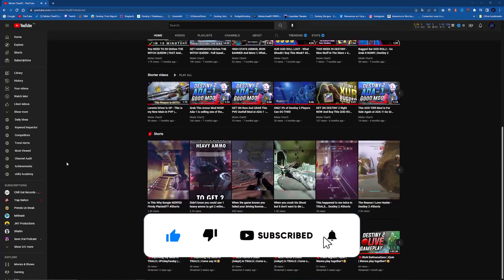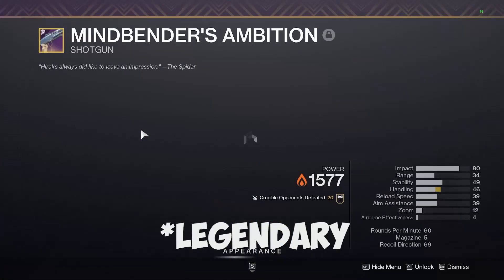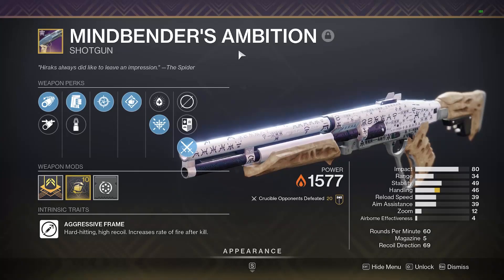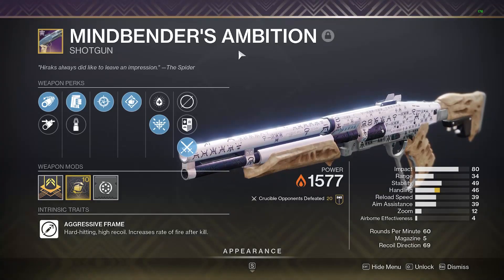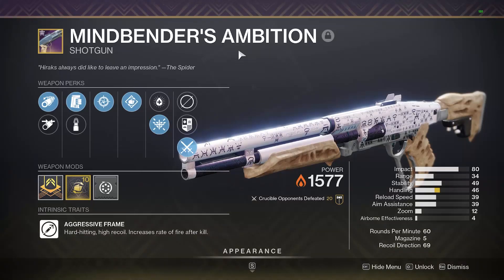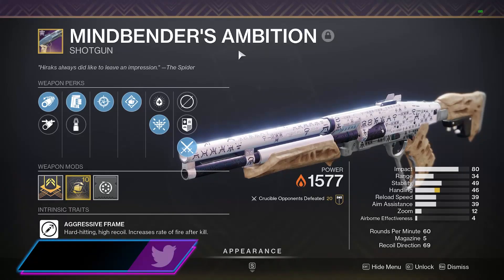I make videos and live streams every week on the channel, so please subscribe. This new exotic is now obtainable in the weekly Nightfall — by the time I post this video, if you're watching in the future it will come back in the rotation, so don't worry. The best roll I got so far is Corkscrew Rifling. I'm not using Full Choke since that perk is almost useless.